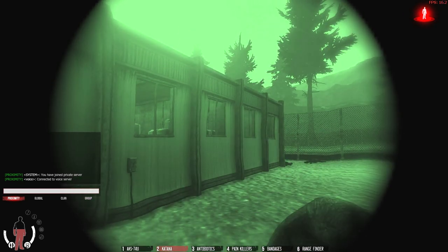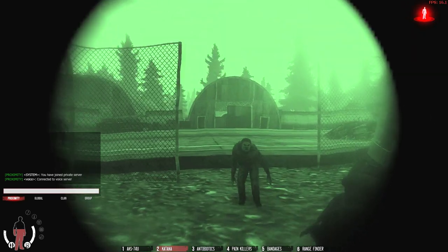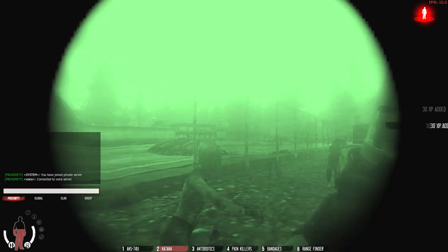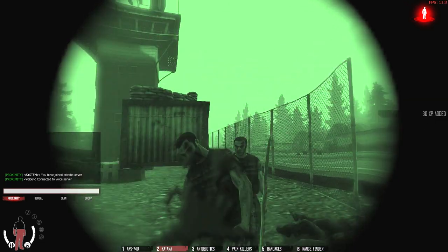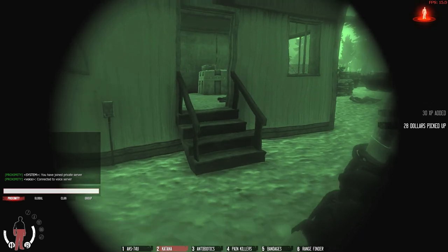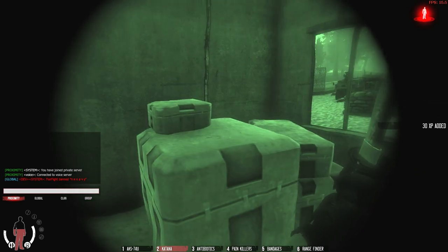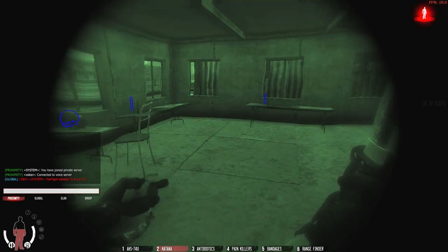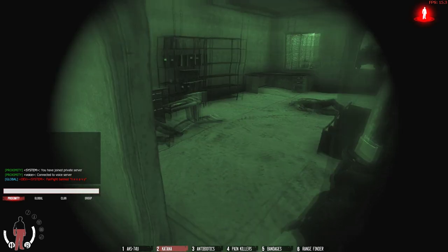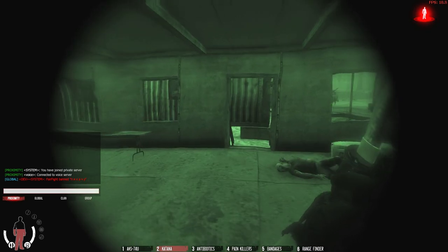The next one is in this building — there are two places in here where one can spawn. The sheer amount of zombies can become a pain. There's a spawn right here, right here, and right here. Those are the three places in this building where an item box can spawn.